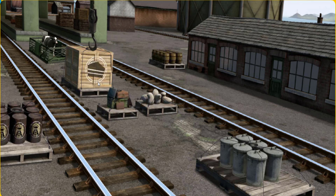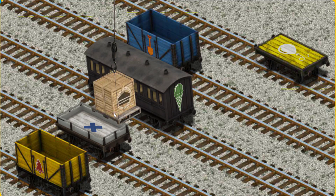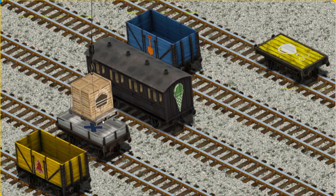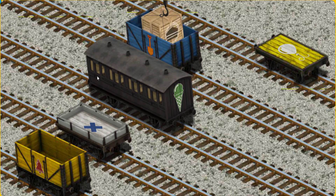Let's lift and load. Now the cargo must be loaded. Show Cranky where the blue cargo car with the picture. Pick another one. Help Cranky. Show Cranky. There you go.